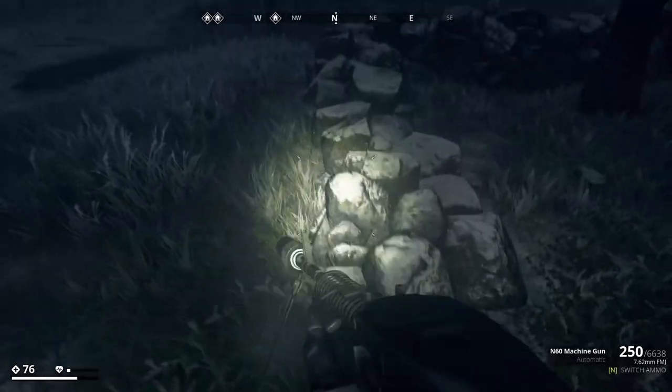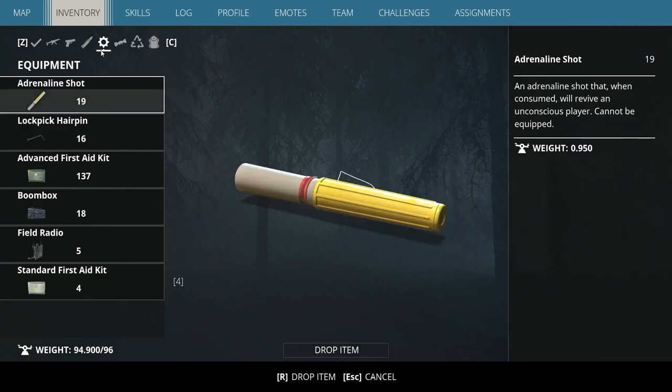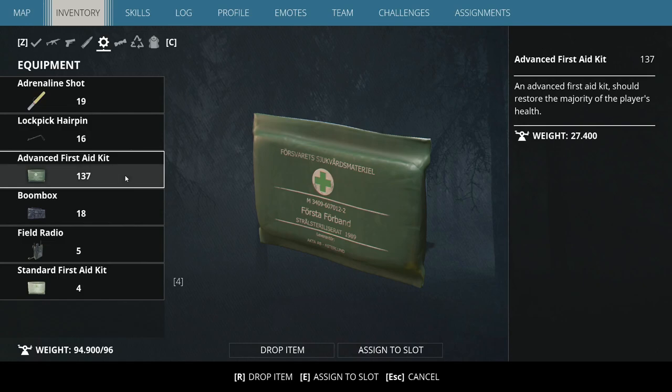After about half an hour of running the loop, we got 137 advanced first aid kits. You pop on an album for a half hour and walk out with over 100 kits. Honestly, this route is the best farming for any sort of first aid kit in the game. Because it's so good, it probably won't be around forever, so definitely hit up this route to build a decent stockpile of advanced first aid kits and a lot of thread for crafting when base building comes.